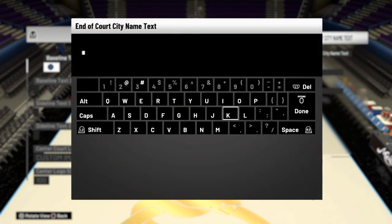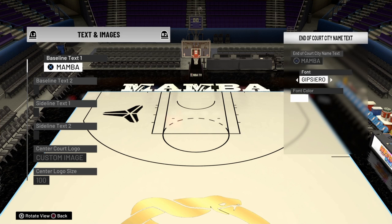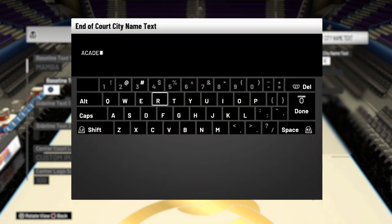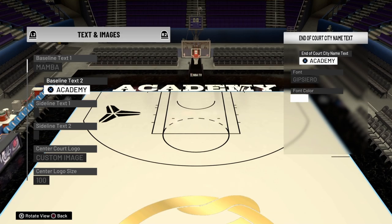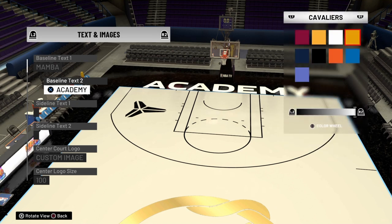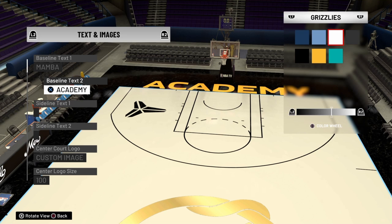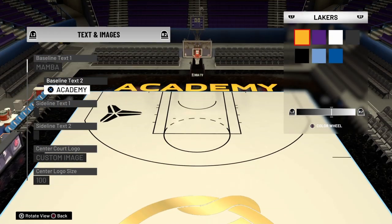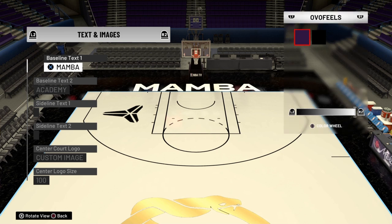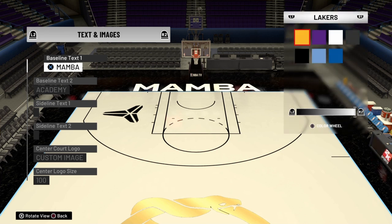I couldn't think of anything besides Mamba for the baseline text. You could put Mamba on one side and Academy on the other side — I haven't tried that yet. Let's put that and see what comes out. I think it's gonna look pretty decent if you use a yellowish logo. What you could do is put the font color in a goldish color — like a Lakers gold would be kind of good. You can get a little lighter if you want. That looks a little better — it's Lakers, 1-2-3-4-5 to the right.